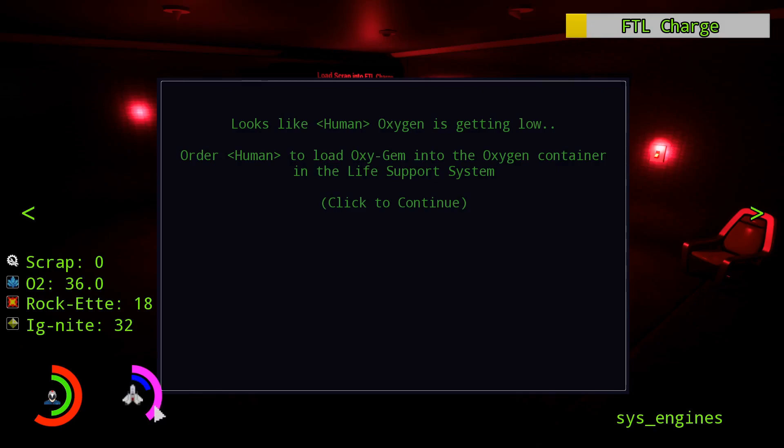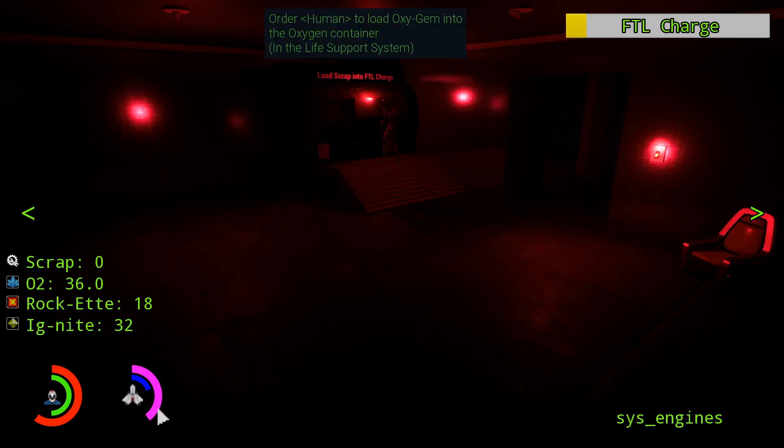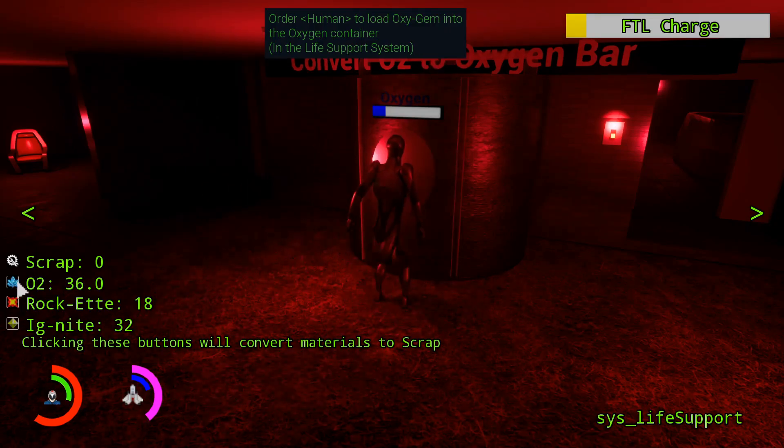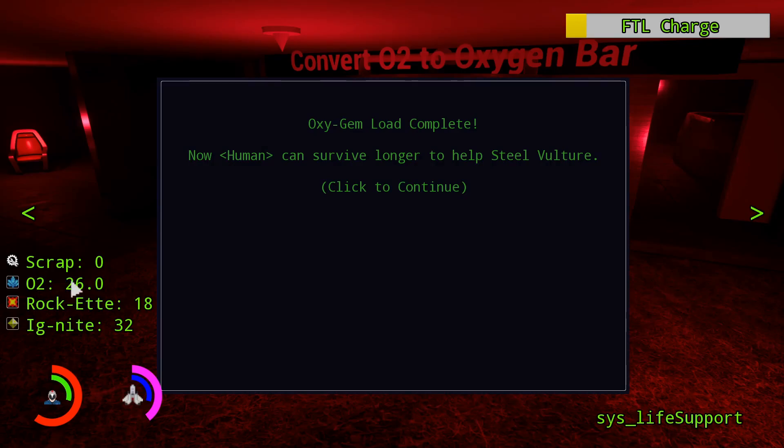Oxygen was preset to a certain location — it does not go down yet in game, but it is low. I tell the player to go to the oxygen container in the life support room. They can't get past this until they right-click on it and Steve gets over here to load the oxygen. There's even a check — if they accidentally converted so much that they had less than 10 oxygen, it gives them 10 more so the task must be completed.